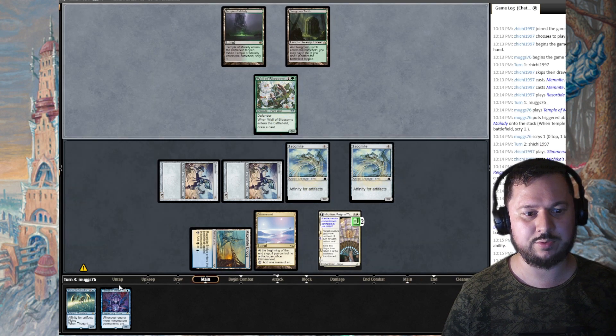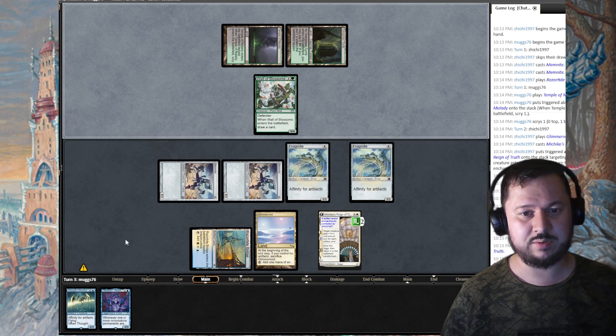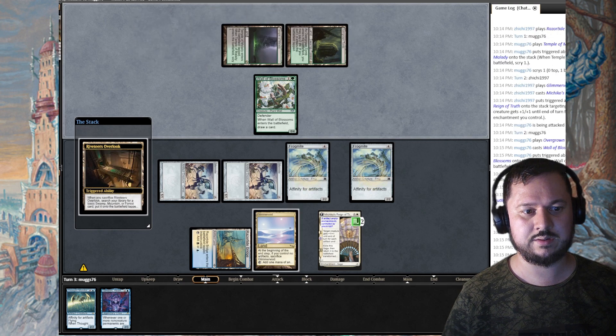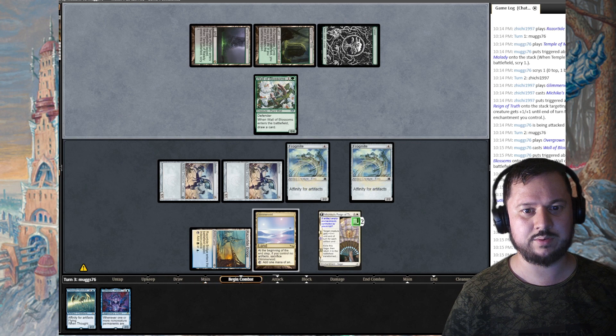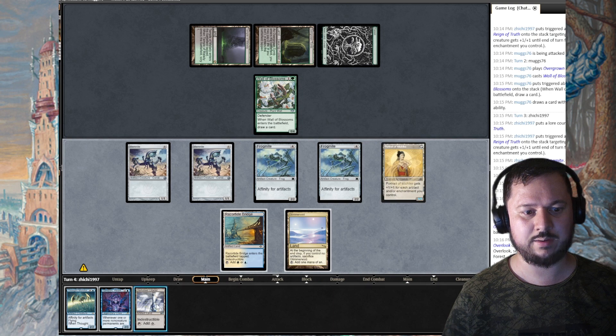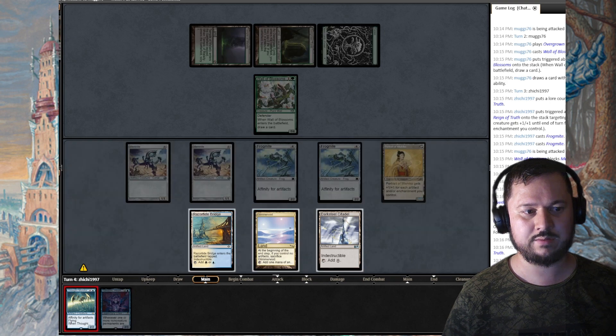I can get back Memnite through Dameshi. Is he going to combo? Profane Tutor maybe. I can play our Thought Monitor next turn. I think he's looking for a basic — he gets a basic Swamp, Mountain, or Forest. Forest. Did he gain one life or lose life? I target a Memnite and I'm going to play our Darksteel Citadel, then play Thought Monitor for one mana.